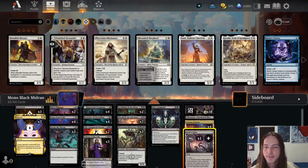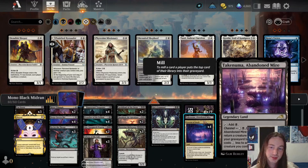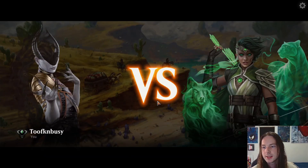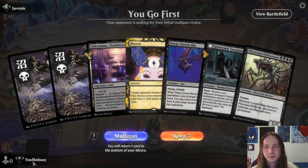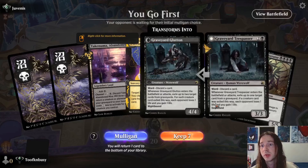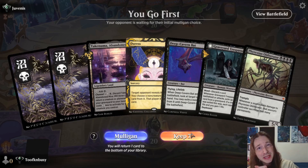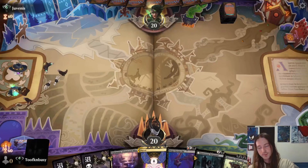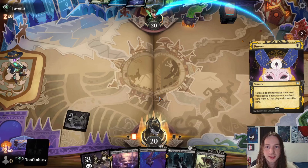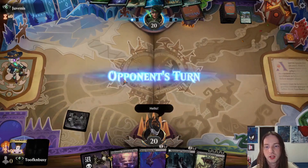Platinum tier baby, let's go! We'll take the Field of Ruins out — 19 swamp, a Takenuma, and four Cavern of Souls. Juvenis, what is good? We go first with a beautiful hand: Duress into a Deep Cavern Bat into a Graveyard Trespasser into a Phyrexian Obliterator. I'll hit him with the Duress — what's in that hand? It's Glimpse the Core. We'll hit him with a hello as well.